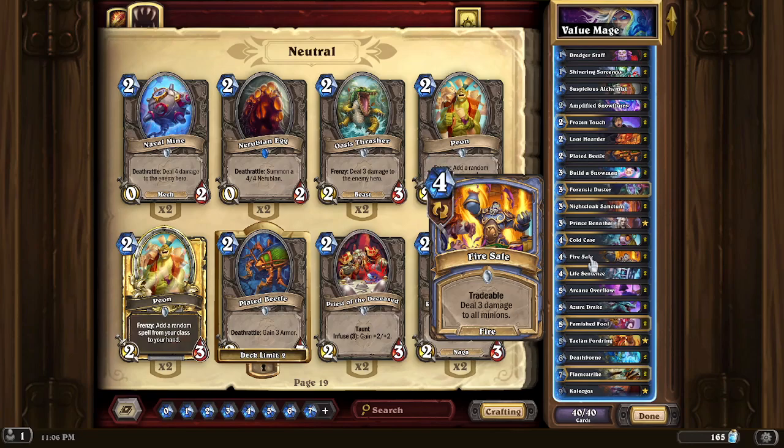We also have a lot of board clears, because those tend to be very efficient, value-oriented cards — like Fire Sale, for example. You can throw this away when you don't need it for a different card with the tradable mechanic. But Fire Sale in general, just being able to deal three to everything, you're probably going to kill off some enemy stuff.